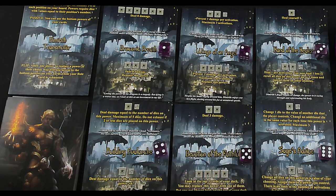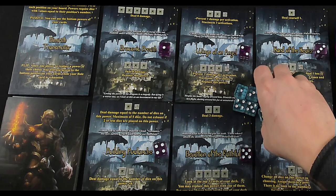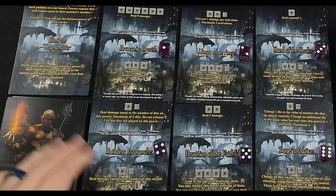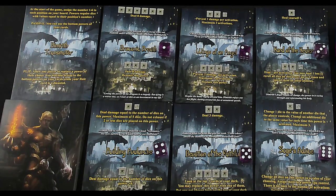Dimareth has a unique board layout where at the beginning we assign the six slots to numbers — which is what I'm using the purple dice for — to indicate ones are used on this card, twos, threes, etc. That is how this character works. So when we roll our dice, whatever we end up rolling, we can only use the dice for the corresponding abilities. I haven't used this character yet, so it'll be interesting to see how we go.